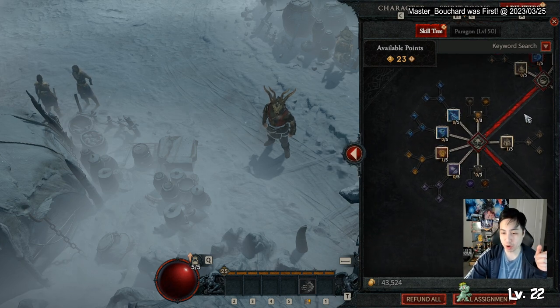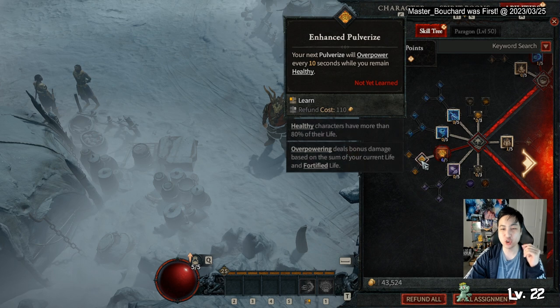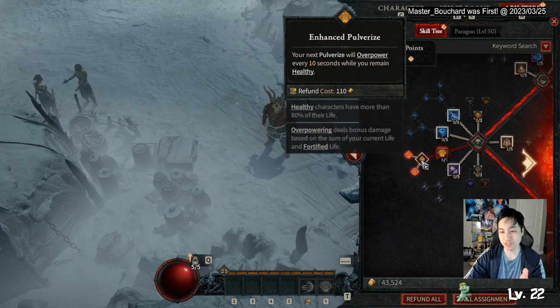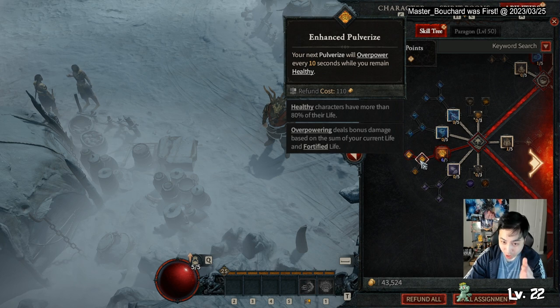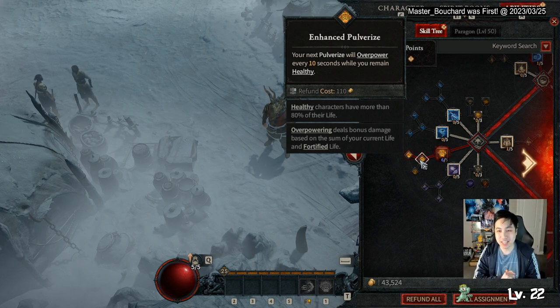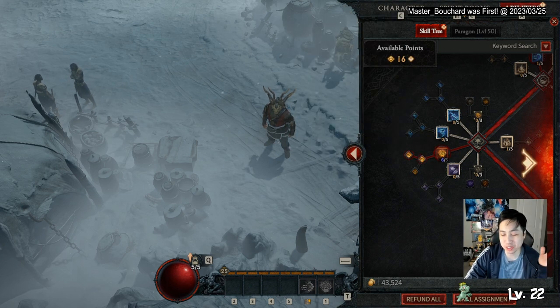We only put one point in Wind Shear, then max out Pulverize. This is your core skill and main damage dealer. You want the node that stuns enemies for two seconds. Since you get guaranteed Overpower every 10 seconds you can do more damage, though the 10-second cooldown is the downfall — hopefully they tweak it.